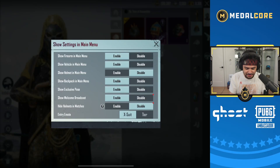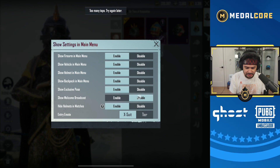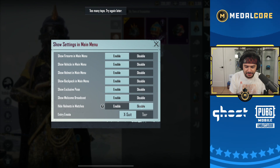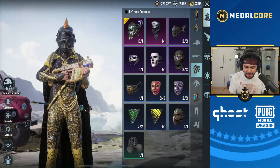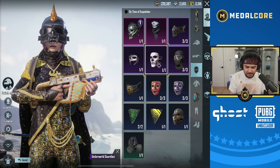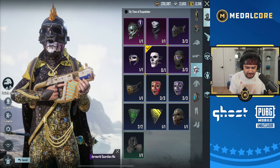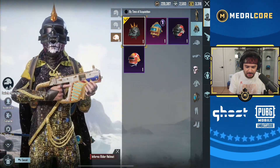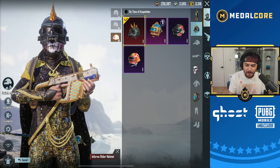Let's do settings — hide helmets in matches. We'll disable that because we did just get a cool helmet. I don't know if that mask will work — I don't know what mask would work right now. Maybe this. What can we make... the helmet's kind of blocking it off. Oh that looks kind of weird — the helmet makes it look sick. I'll kind of mess around with this.